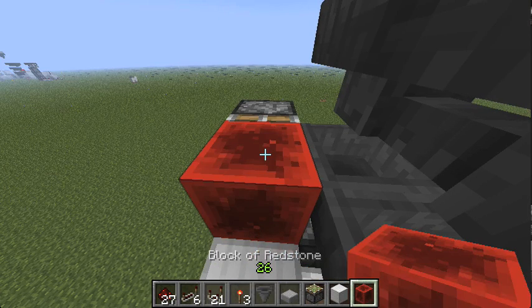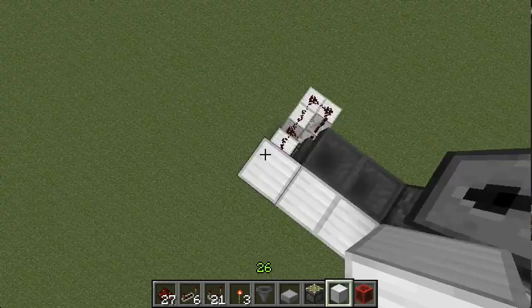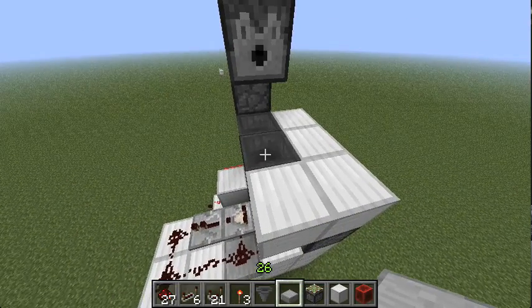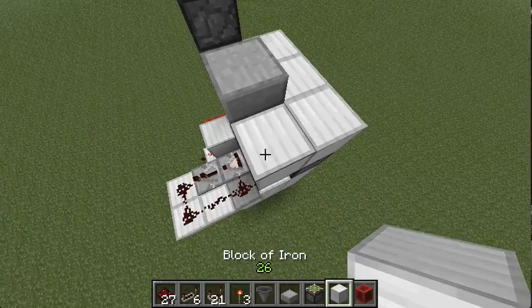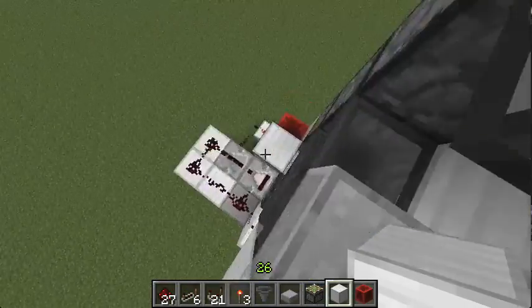This is how the hoppers are turned off: just add a piston and a redstone block, and wherever the redstone block is, that hopper is turned off. Add another half step here. This is where all the busy chickens will spend the rest of their lives producing eggs for us in the tiniest cage known to mankind — just like real life.